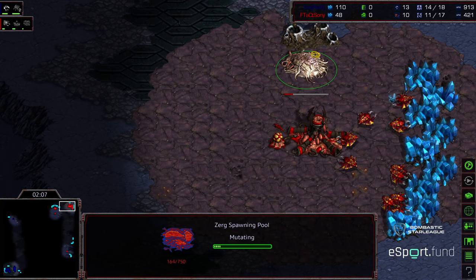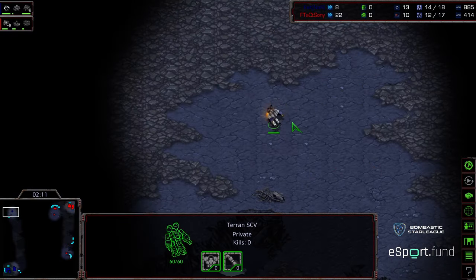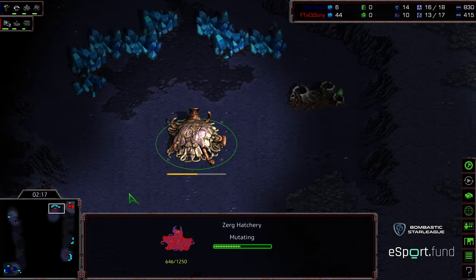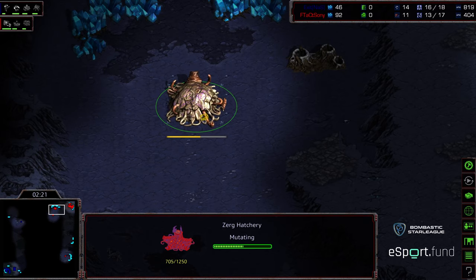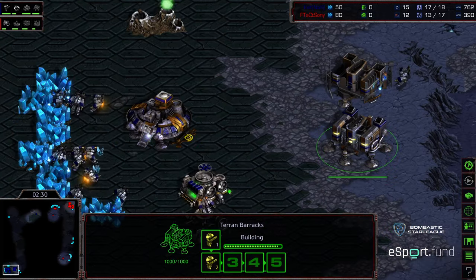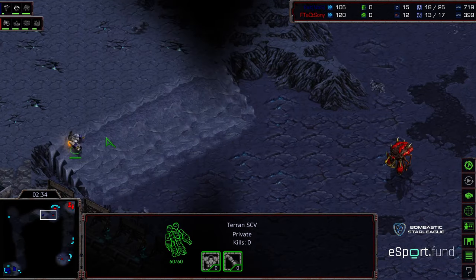Exit feels a bit safer grabbing his natural expansion. We see a spawning pool being built. Game one he sat on that one barracks for a very long period of time, but with that scouting information he's cycling - found nothing in upper right - and will get the scout there. Critically, Nooks scouted with zerglings last match and never sent out a drone scout. He's grabbed his extractor - we'll see what he's up to in this match.